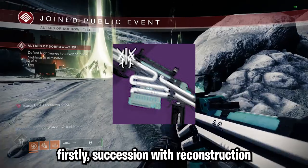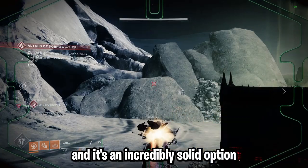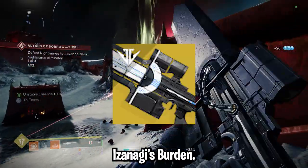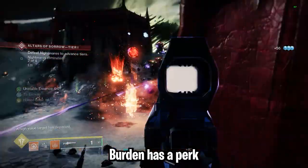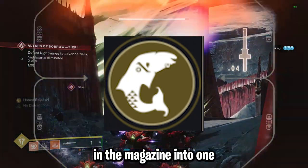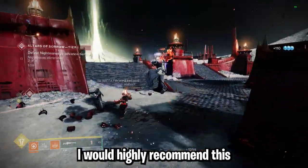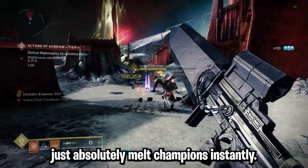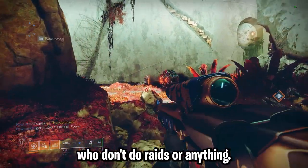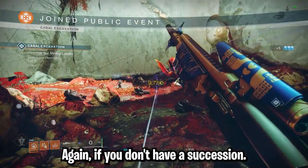Moving on to sniper rifles. First, Succession with Reconstruction and Firing Line or Vorpal — this can be crafted from the Deep Stone Crypt raid and is an incredibly solid option if you need a primary sniper. Next, the strongest of the three, Izanagi's Burden. Izanagi's Burden has a perk called Honed Edge where you do a slower reload animation to combine all four shots in the magazine into one for a massive damage burst, and the catalyst increases that damage further. I highly recommend this if you need something to quickly melt champions instantly. Lastly, Thoughtless with Overflow and Firing Line from Season of the Risen — a very solid sniper if you don't have Succession.